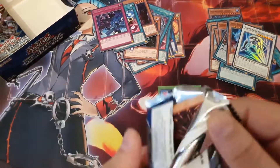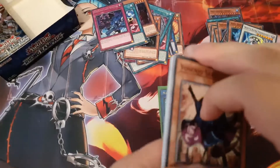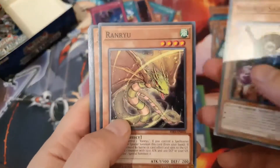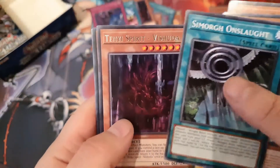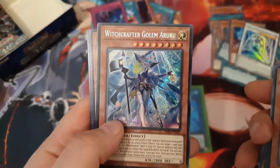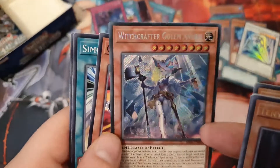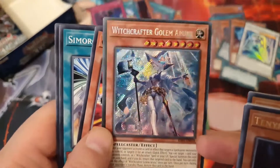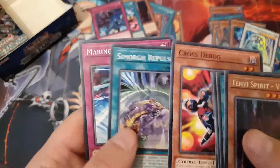Next pack — we're almost done, getting towards the end. This could be a secret if we're lucky. I don't think we'll be getting any of that new rarity. Witchcraft the Golem — that's a nice card, that's a good pull. I guess we're not getting any prismatics because that would probably be the last secret in this box, but it's a very nice card.